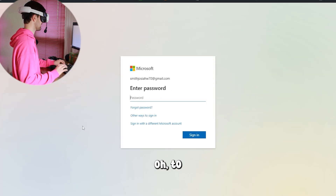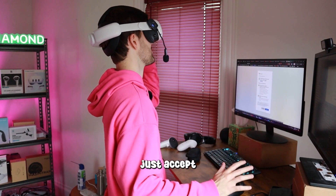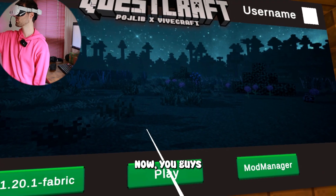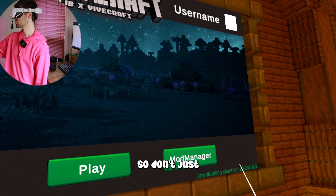Enter the code, press Next, enter your password, and accept letting the app access your info. Sign in — there we go. Now press Play, but hold on because it's going to start downloading, so you just have to wait.